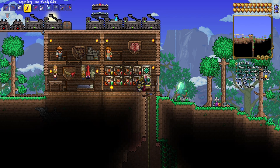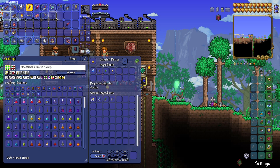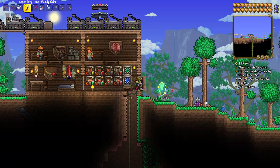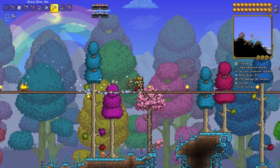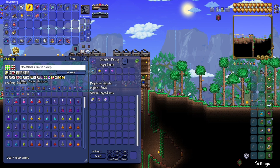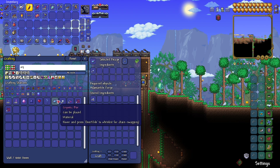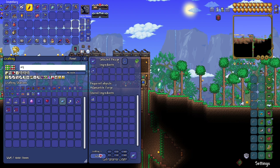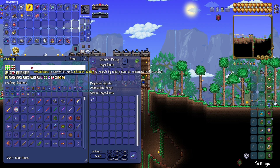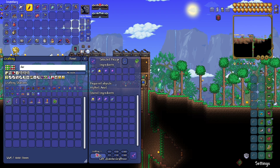I can't make the dark light greatsword right now because I need cryonic ore - looks like I forgot to get that. I'm going to go grab some really quick. Got some cryonic ore, so I should be able to make the cryonic bars now.